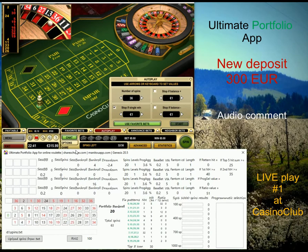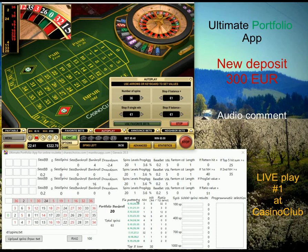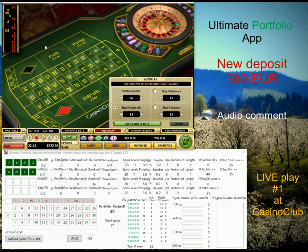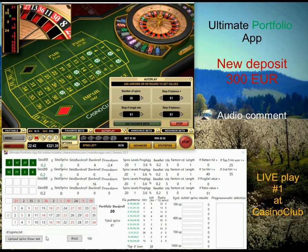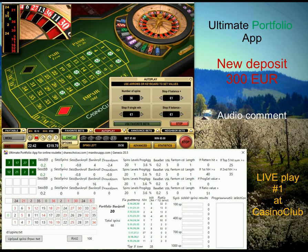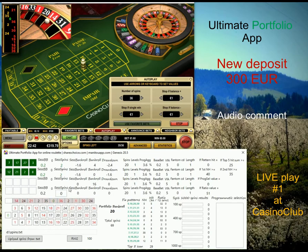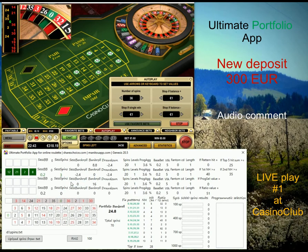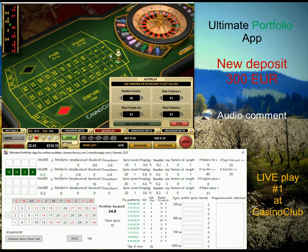The predictions from the portfolio app are performing really well on this table, with quite great results. I also try to fine-tune my conditions — all systems are conditional systems, so you always wait until you have an interesting statistical and probability chance to play. The algorithms are not suggesting numbers all the time; they wait for a certain situation on the table. Playing four systems at once means you don't really wait long for a chance to play.